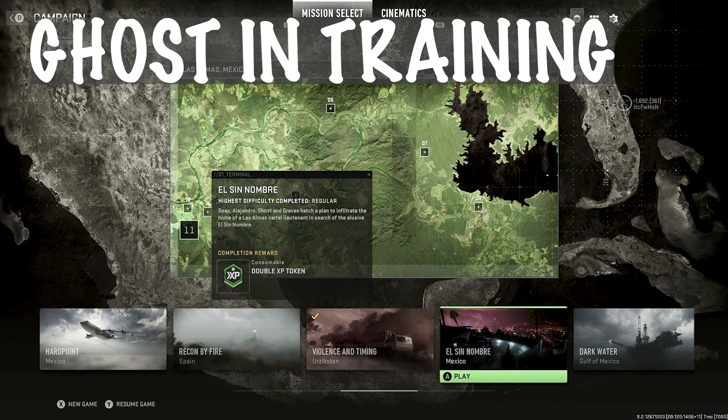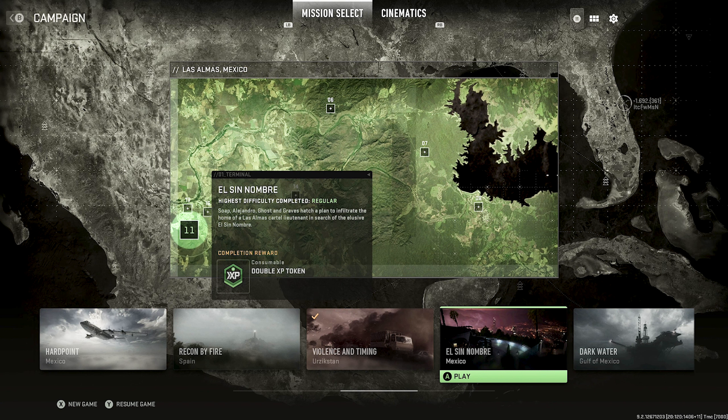Pretty simple — we're going to go to Mission 11 called El Sin Hombre, and it's going to be pretty much somewhere like 5 minutes into the mission, after you're done getting interrogated. That's when the Achievement/Trophy begins for you, and all you have to do is make it to the 3rd floor without being spotted. Just follow along where I go and we'll get this Achievement/Trophy.